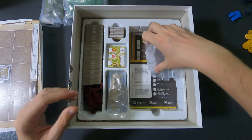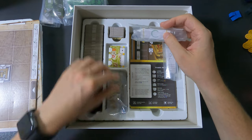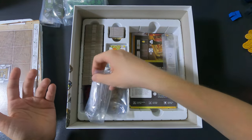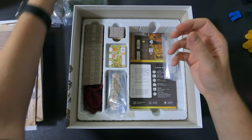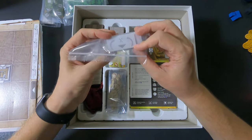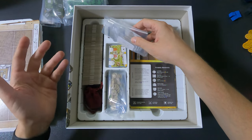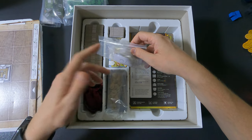Then here we have the scoring tiles — there's a bunch of them. I tried putting them in different spots but they're too big for some and there's a gap in others, so it just doesn't really work out. I put them in a bag eventually because I have to. The solo tiles from both the expansion and the base game have the same problem — there are gaps no matter where you try to put them, so they go in a separate bag too.